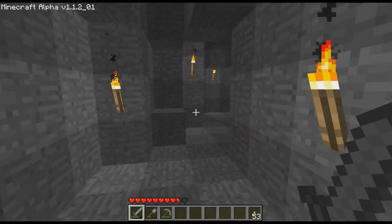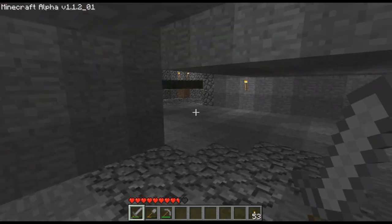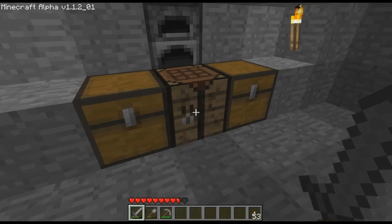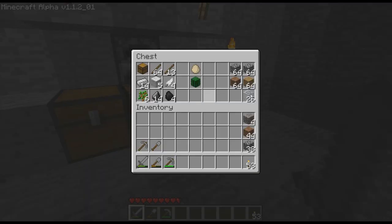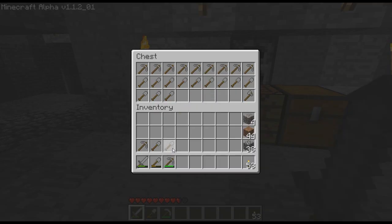So basically this video, I thought about trying to... You remember last video we made a whole load of glass - well not a whole load, we got 26 blocks of it, but that's quite a bit. So I thought maybe making a skylight would be kind of useful, you know, let some light in so to speak.